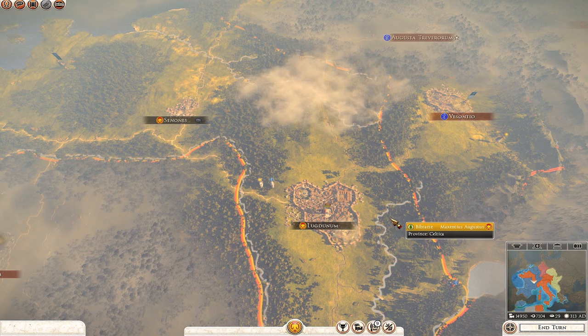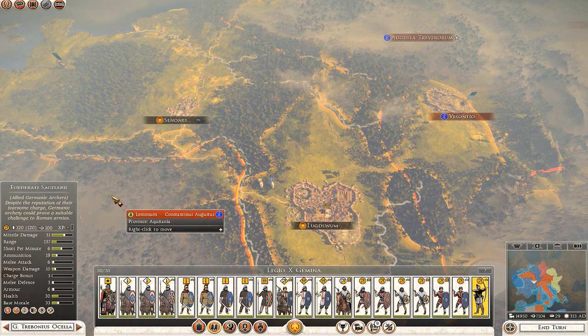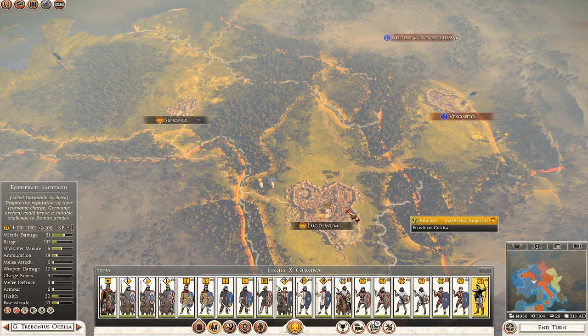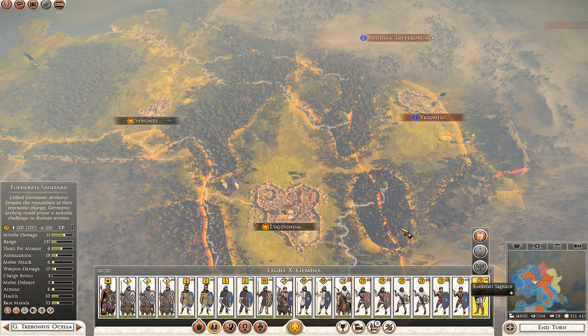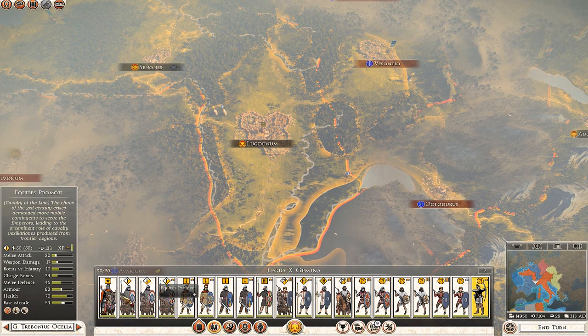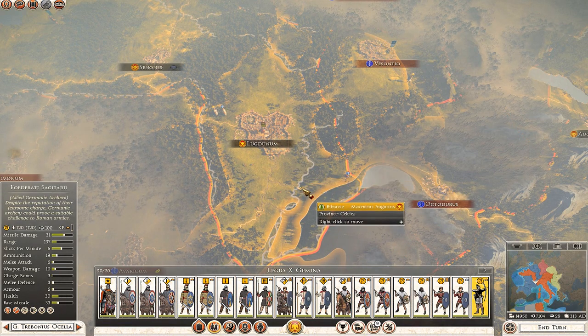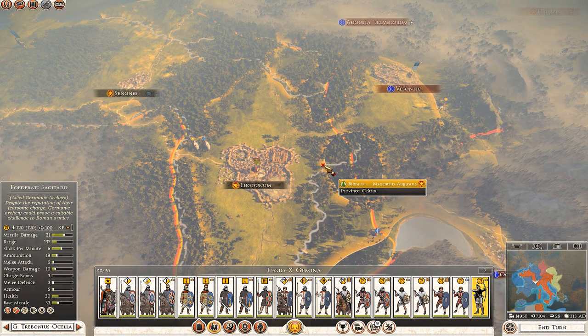You'll also get extra units such as the Federati. An example here is the Federati Sagittarii — you can also get Federati Equites and similar units. These are Germanic archers; despite the reputation of their fearsome charge, Germanic archery could prove a suitable challenge to Roman armies. This is just one example of how my army is a little bit diversified. The enemy has many of these units and I haven't come across the same army twice in 25 to 30 turns.